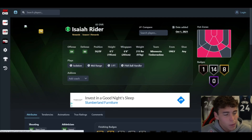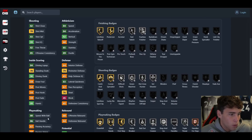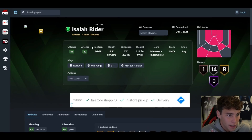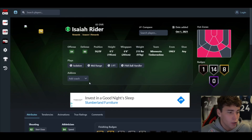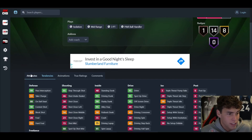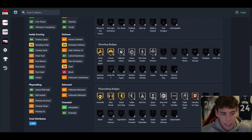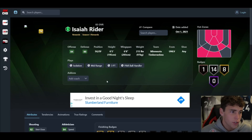Starting with Isaiah Rider — season one reward, should be a free card. He's got 83 three-ball, 90 driving dunk, 86 ball handle, 80 speed with ball, 84 speed acceleration, 83 lateral quickness. You might not think he's the best card in the game and I'm going to agree with you, but Isaiah Rider is very good. He's got LeBron base which on next gen is not bad, pretty solid tendencies.